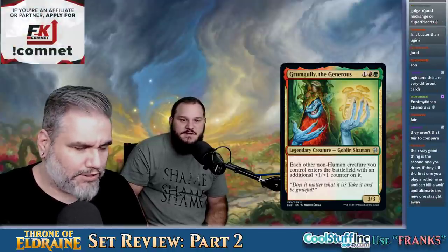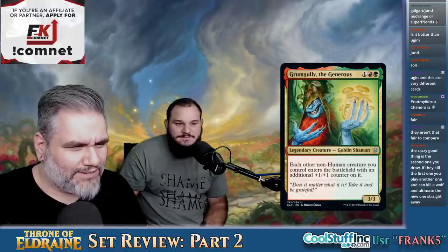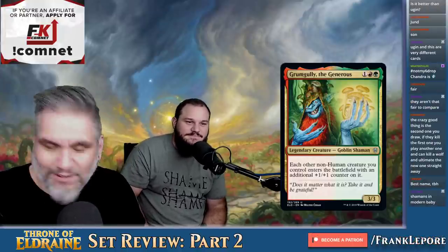Grumgully the Generous — three mana for a 3-3. Each other non-human creature you control enters the battlefield with an additional +1/+1 counter. This is just like Good Fortune Unicorn from Modern Horizons — whenever another creature enters the battlefield under your control, put a +1/+1 counter on it. That's a glorious Unicorn.